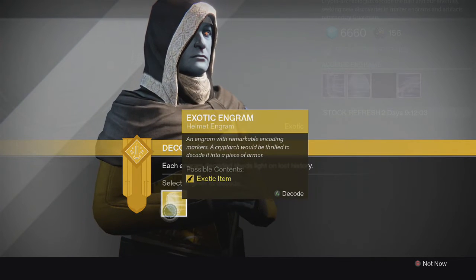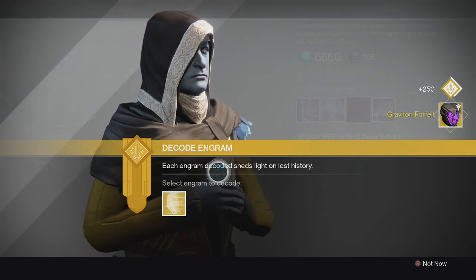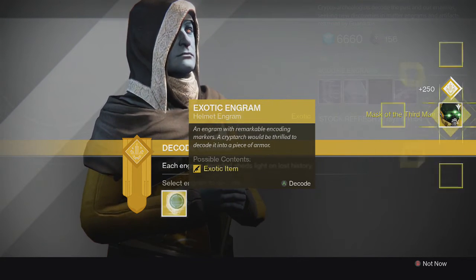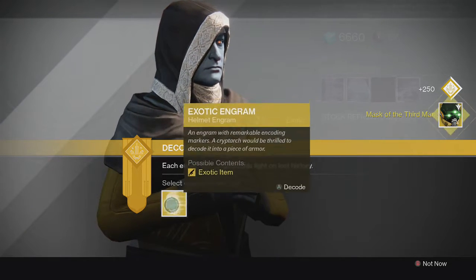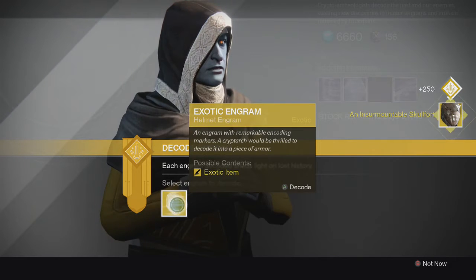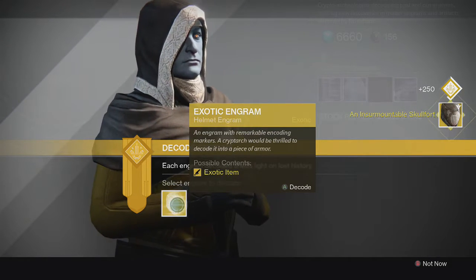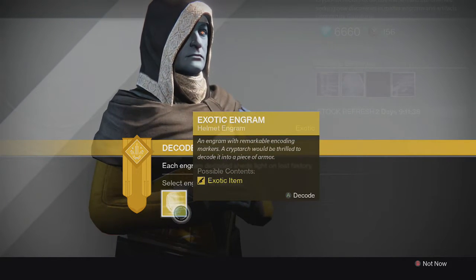Starting off with the first one, we get a Graviton Forfeit — I actually don't have that one, so we'll see what the stats are at the end. Second one we get a Mask of the Third Man, also don't have the year 2 version of that, so not bad. Third one we get an Insurmountable Skullfort — I actually might have that one. I don't remember buying it when Xur sold it, the first week or so, but I still might have that.